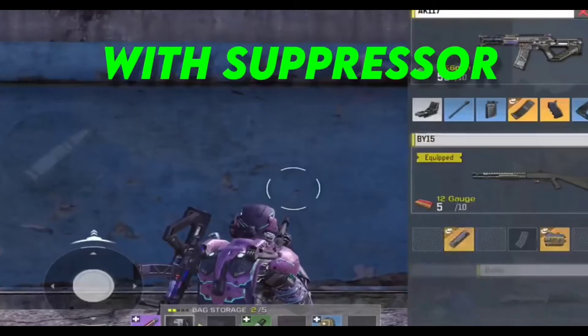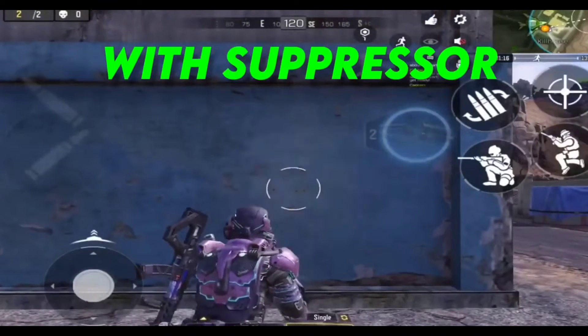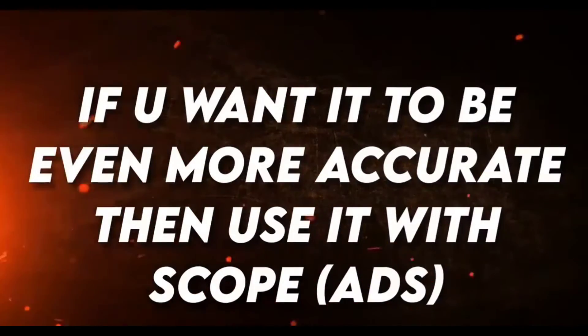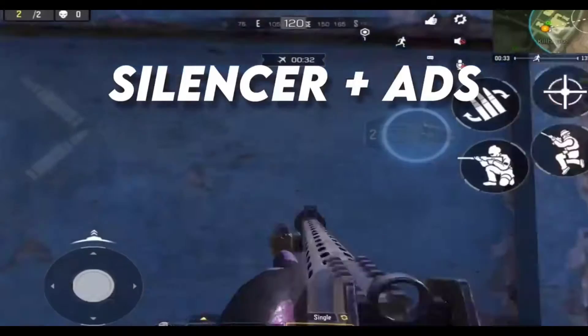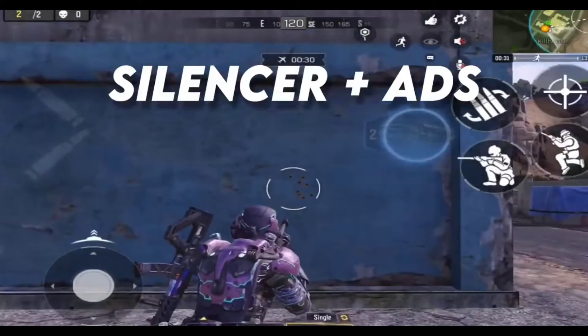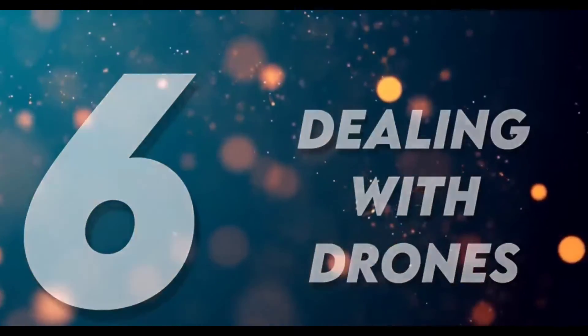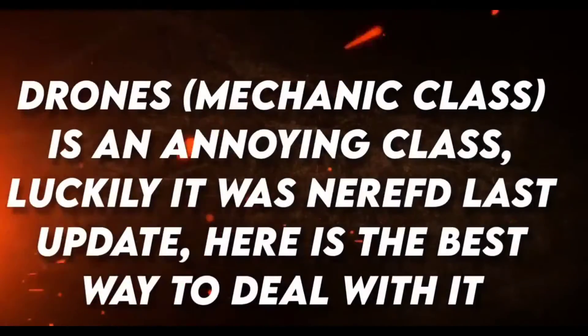The second effect of the Gold Silencer is it reduces bullet spread. Without the suppressor, you can see the bullet spread has increased. With the suppressor, the bullet spread is very low. If you want even more accuracy, try using the silencer with ADS — it's nearly perfect.